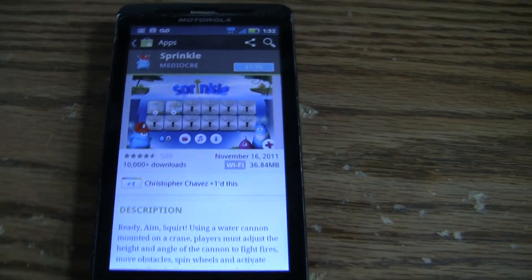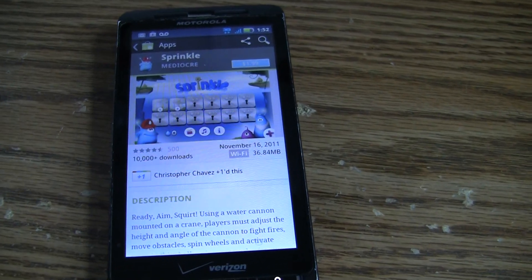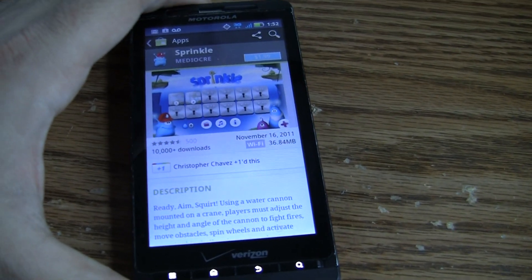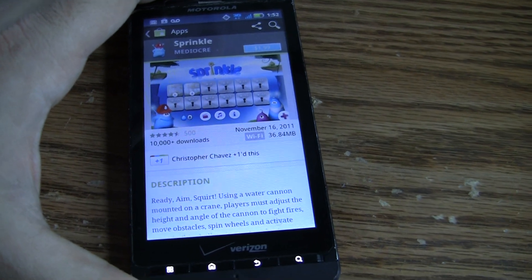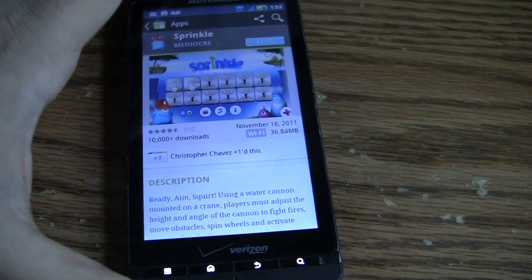Hey, it's Rob Jackson with Fandroid.com. I'm here with Sprinkle, a great game — definitely download it. You may not have been able to get it before, but it just hit Android Market for all Android devices with 2.3 and above. Before, it was only available for devices with an NVIDIA Tegra processor.